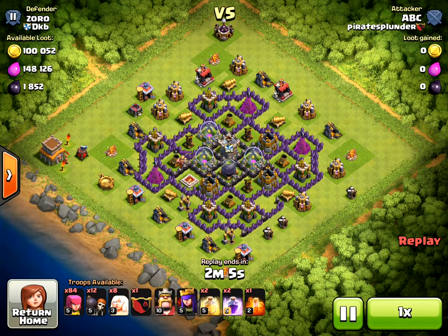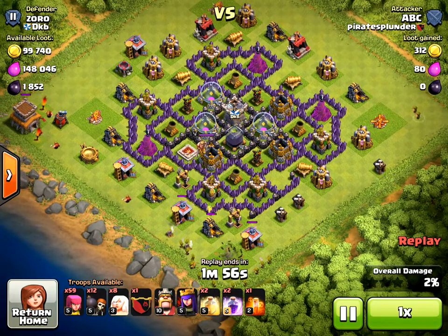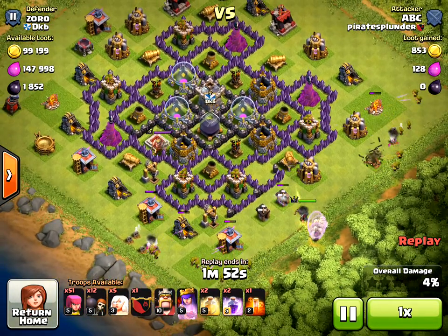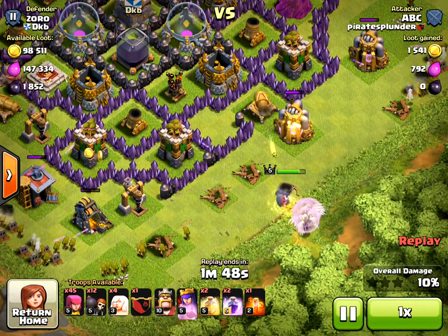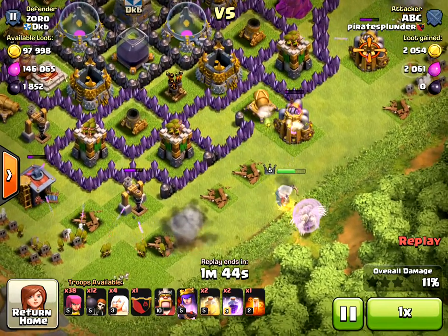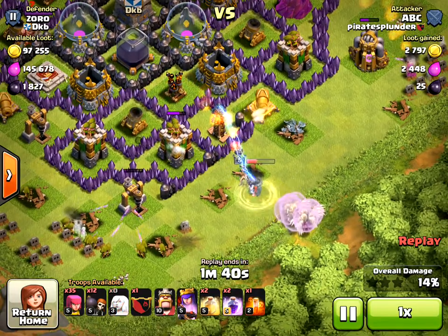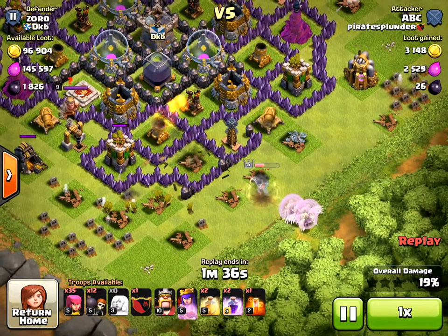This is a Town Hall 8 base with 1800 dark elixir available. I start off with some archers taking out the Town Hall, then I use archers to take out buildings on the corners — that's called funneling. I put my Archer Queen down and usually start with four healers behind her. I wind up using all eight, and I also take 12 wall breakers with me. She's getting pretty hurt here, but the archers on the left and right are funneling her.